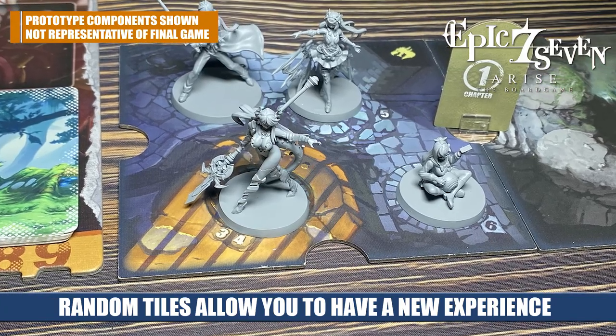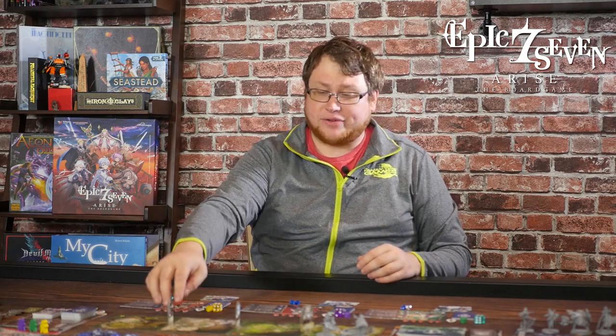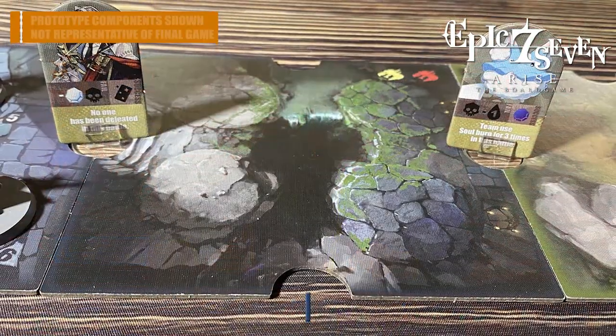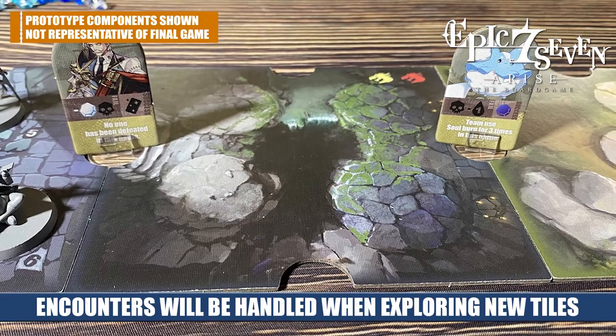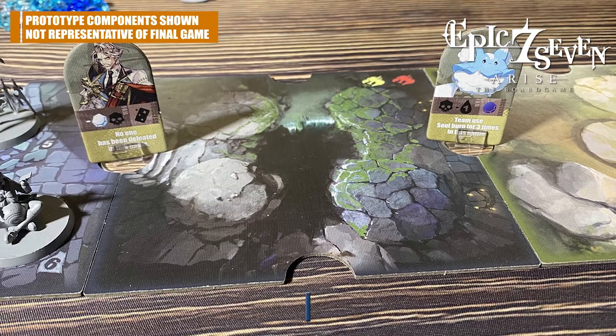The setup card also tells you where to place any special tokens and your encounter tiles. Each adventure comes with a set of encounters placed on little standees and randomly assigned to the board. You're going to have one encounter that you're not using — just remove that from the game. That adds a little bit more variability if you come back and play this adventure again.